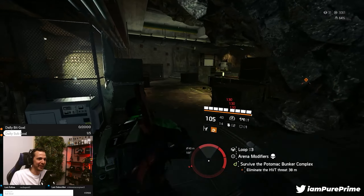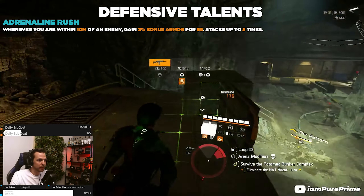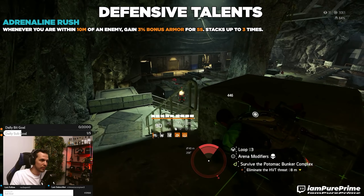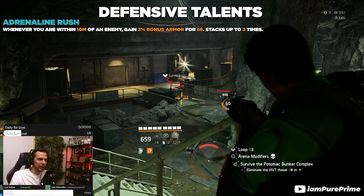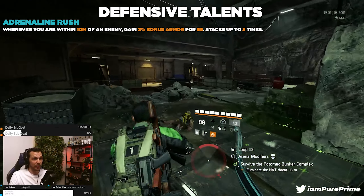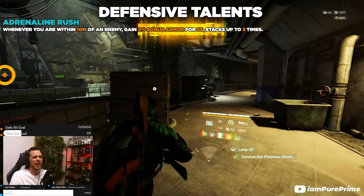Diving into defensive talents — I have four to highlight. First is adrenaline rush: whenever you're within 10 meters of an enemy, gain 3% bonus armor for five seconds, stacking up to three times. Since we're often fighting in small rooms (except the arena or Nemesis fight), that stack of three will frequently come in, giving you a constant 9% extra bonus armor that helps with survivability without needing to do anything extra.